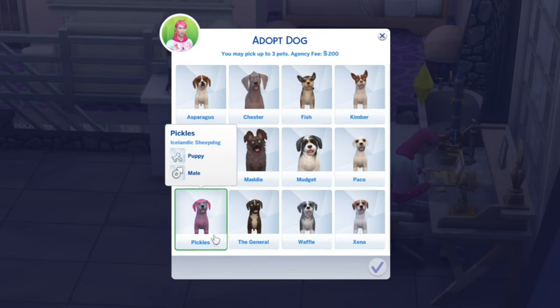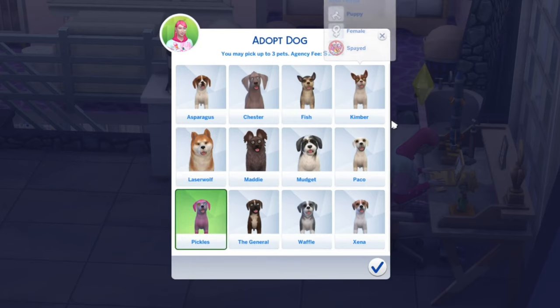Pickles! Oh no! Pickles is pink! Oh no, we have to get that one. Why is Pickles pink? I've never seen that happen to a randomly generated dog. That is so cute. I'm not even going to bother picking another option. We're getting the pink dog.